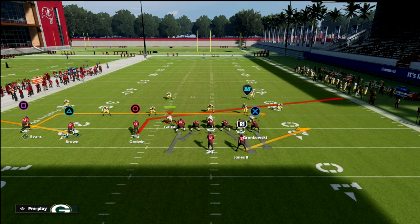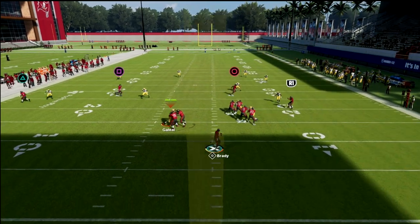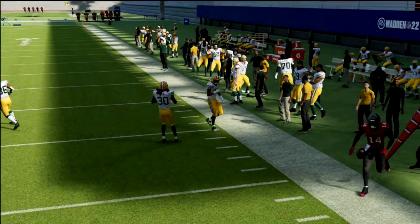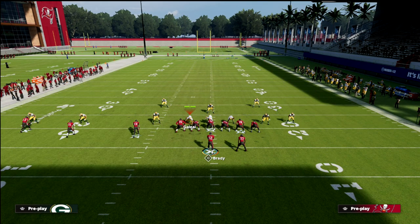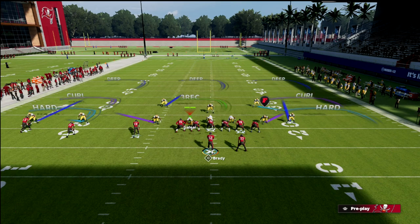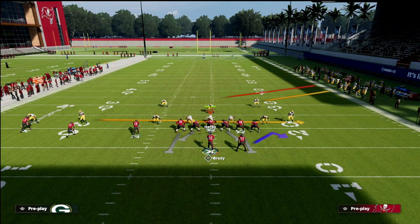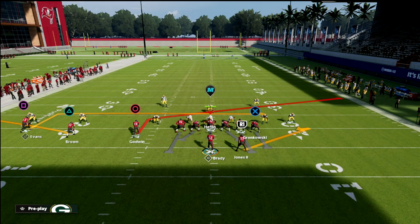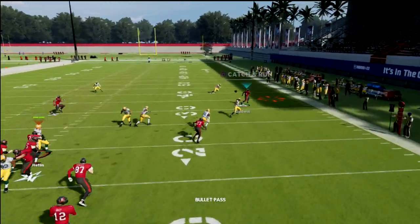This ghost route is so much more versatile than I think we originally thought this year. It's not just good for short passing — I'm going to do another video that's going to teach you a bomb by utilizing this concept. What you're going to see here is this ghost route is going to basically hold all the zones, and you're going to hit that route to Godwin. This is going to force your opponent to get out of cover four and go down to Mike Blitz three with hard flats.